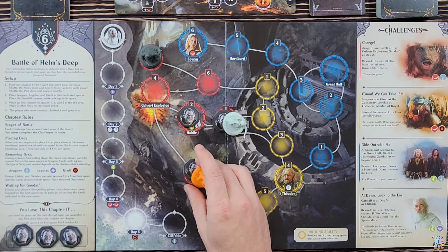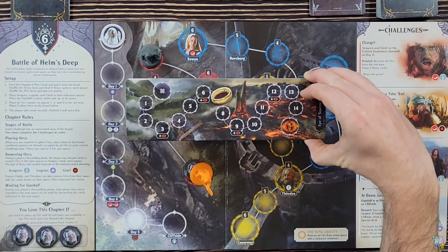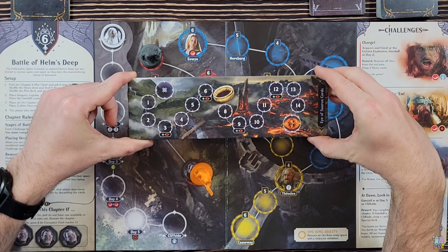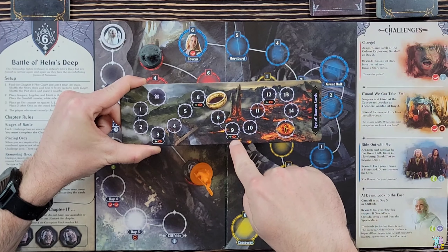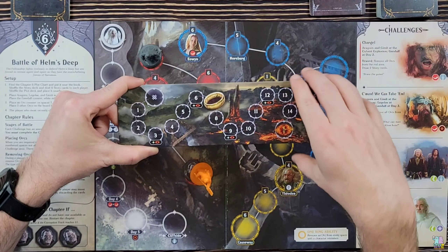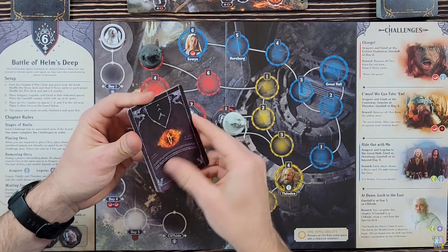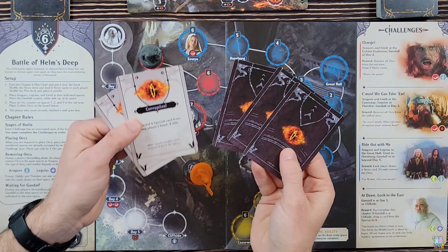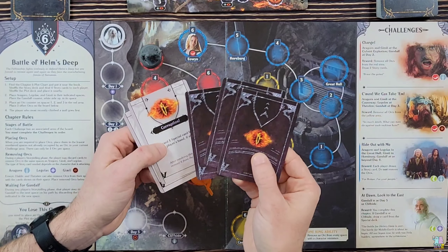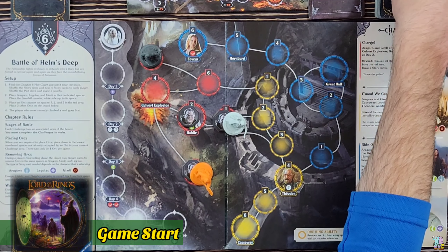I want to use the One Ring when I have orcs underneath all three characters to maximize the benefit. On the corruption track I'm on space seven out of 15, so I can use the ring one more time without paying a corruption card — but if I use it twice I will suffer the next corruption card. I've already done two, so I've got three other cards that could potentially harm me. Let's go ahead and get started.